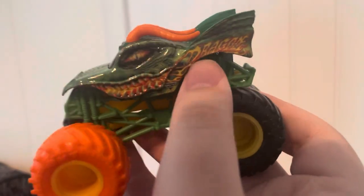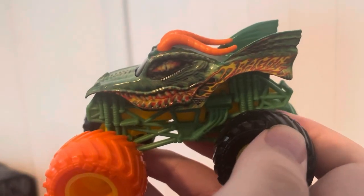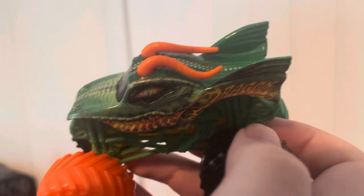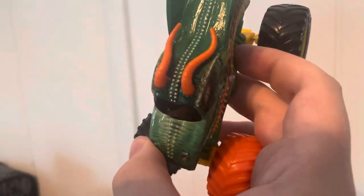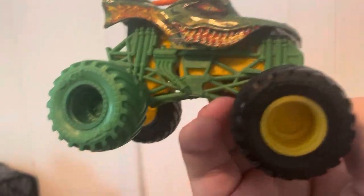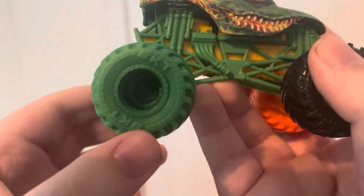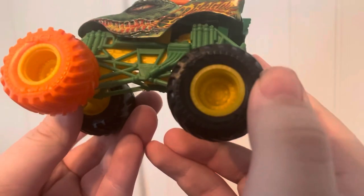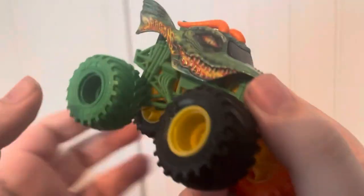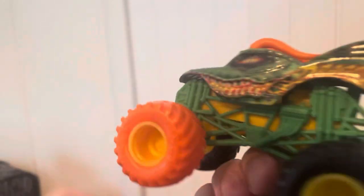I don't know what they were thinking with this one. It's noticeable, but it's just not as warped as I imagined it would be. I was expecting them to maybe warp the color of the horns as well. Otherwise, it's got a green roll cage, a yellow chassis, and on the back a green tire with a green rim, a black tire with a yellow rim, an orange tire with a yellow rim, and another black tire with a yellow rim. This is probably my least favorite of the Faced Out series, unfortunately.